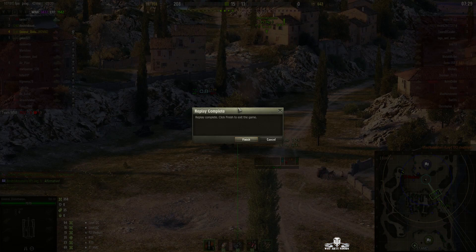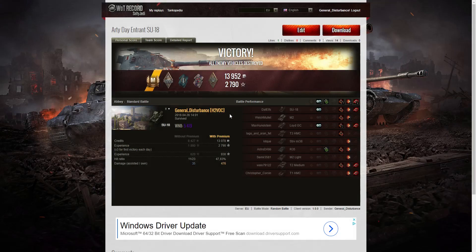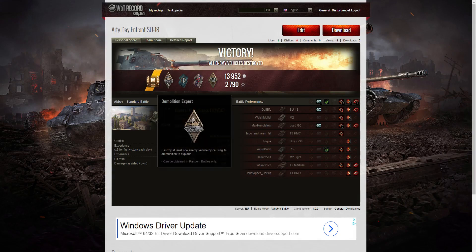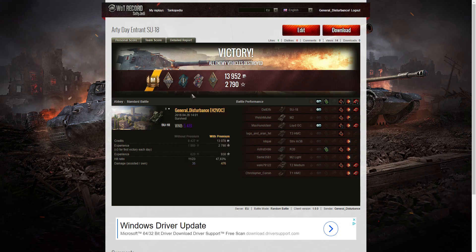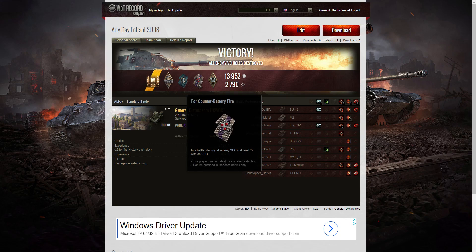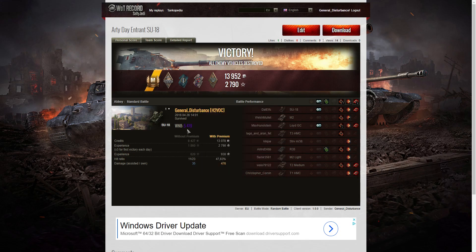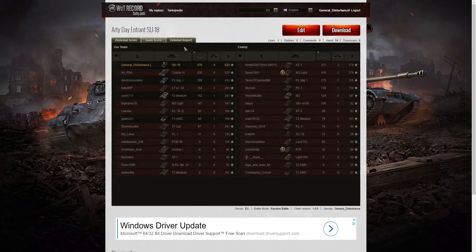I managed to get a WN8 of 3,437 according to the system. Let's have a look at the results — it's an ace tanker for General Disturbance in the SU-18. I also managed to detonate one of the enemy tanks; I think it might have been the T1HMC or the T2 medium — one of them definitely exploded because the ammo rack went up. I got a Fighter badge because I killed at least four enemies, and because I killed all three arties — the T1HMC, the SU-18, and the Lloyd gun carriage — I got a Counter Battery Fire medal. On top of that, a Bruiser medal for at least five critical hits; I got seven during that battle. The WN8 was actually 5,419 in the end. The highest damage was 476 hit points overall, and I shared the highest number of kills with the Cruiser 3 — we both got four. When it came to base XP, I managed to get 620.